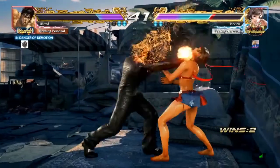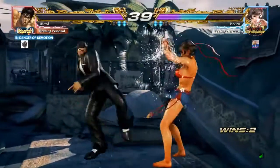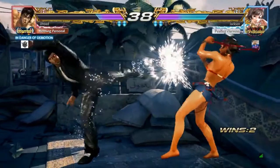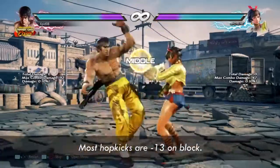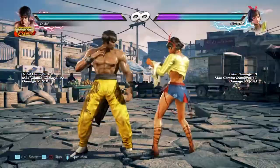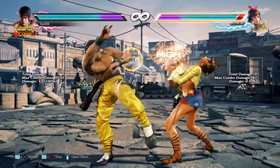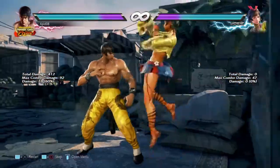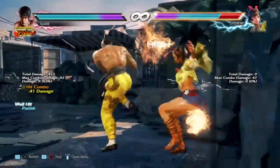Right here you blocked two hop kicks but did the wrong punishes. Just so you know, most hop kicks in the game are around minus 13 on block — except Lucky Chloe's which is minus 15. So with Law, train yourself to punish with 3-4 every time you block a hop kick. If you had done the correct punish, you might have scored a wall splat and won this match.